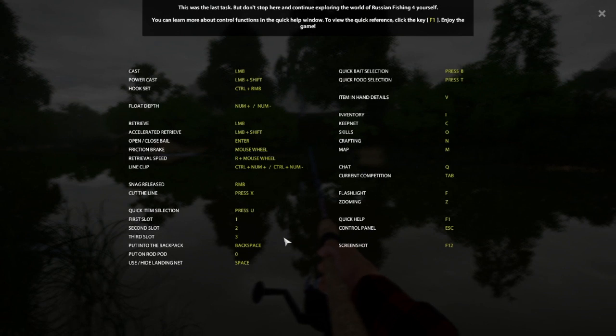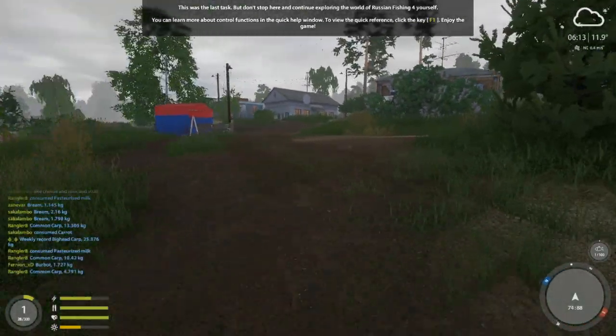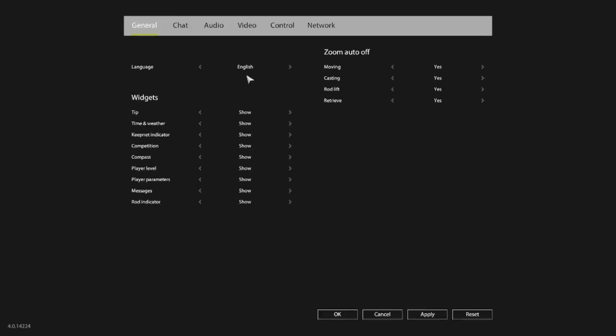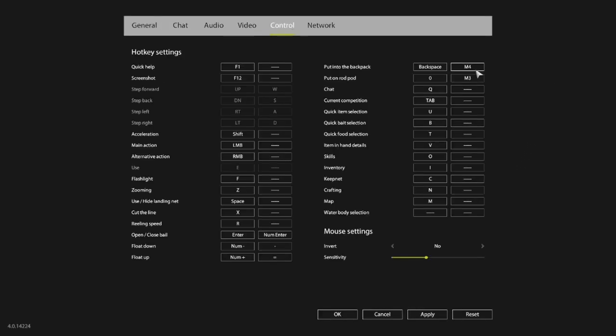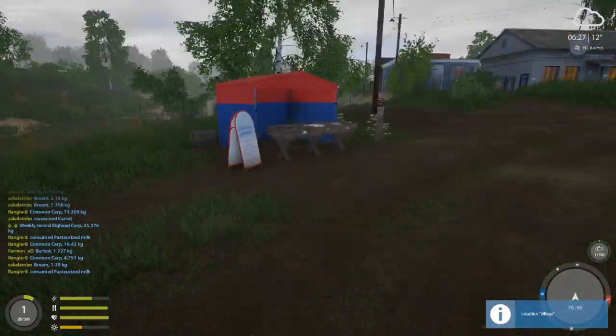I always forget that F1 brings up all the shortcuts. I do like to program some shortcuts — for me I have mouse button 4 to put something back into the backpack, which is the same as backspace by default. To put on a rod pod I have mouse button 3, but also it's 0 for me. Sometimes I'll use mouse button 3 for that. If I think of other shortcuts I sometimes use, I'll let you know.